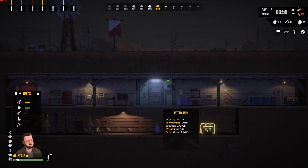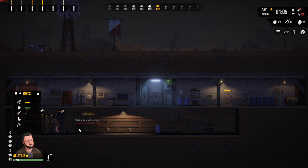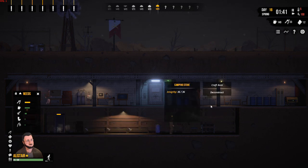So that's now built. It's got an integrity of 24, draws 15 kilowatt hours, and its capacity is 3000. As you can see, it's already charging — that's because the generator's got fuel and the wind turbines are turning on the outside. We will build more wind turbines as well, so we'll get a third one of those.